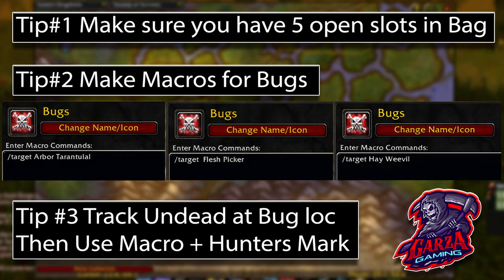The third tip I learned after about the second bug: I would strongly recommend that you track undead once you get in the area of the bug. This is going to clean your map so you're not going to see anything else. That way, when you use your macro and it targets the bug, you can use your hunter's mark and it'll glow a big red dot on your map.